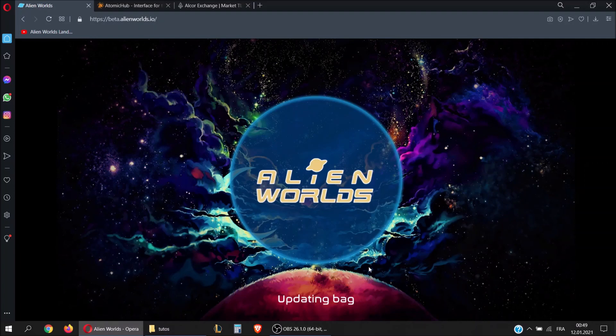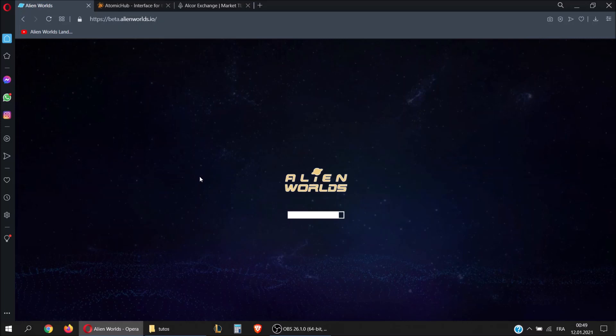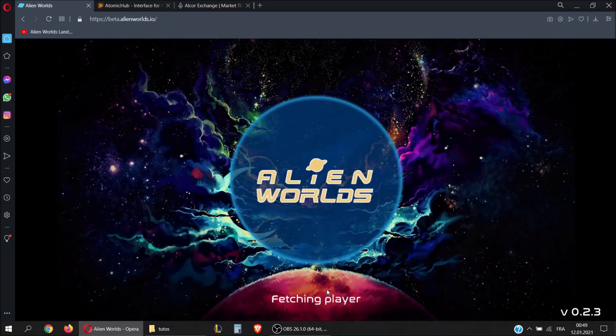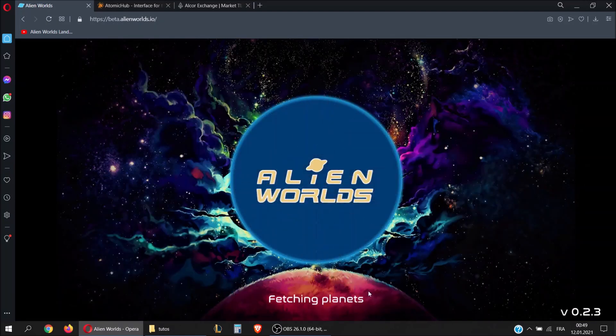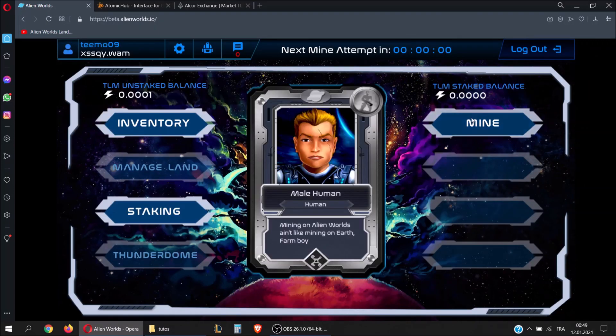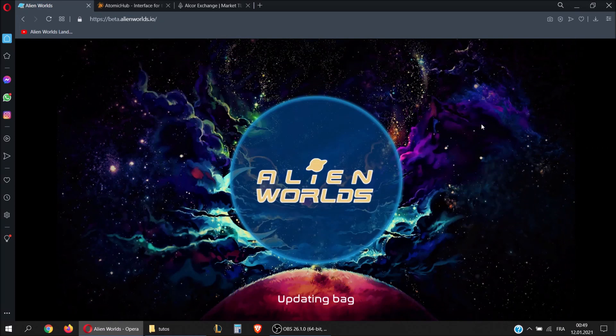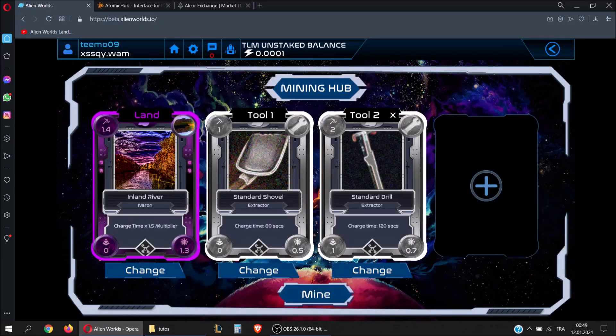It's taking a bit too long, so let's hit the refresh button and see if the bag got updated. Go to your inventory — here you have the drill. It should be kept in the second slot, and here it is.